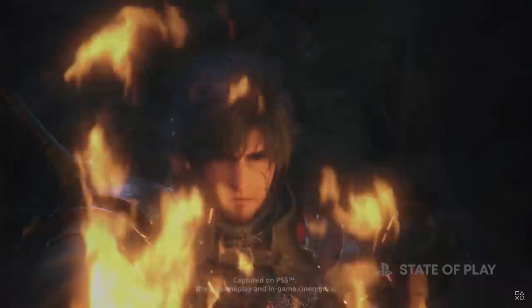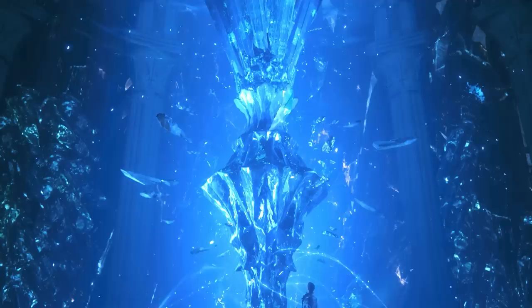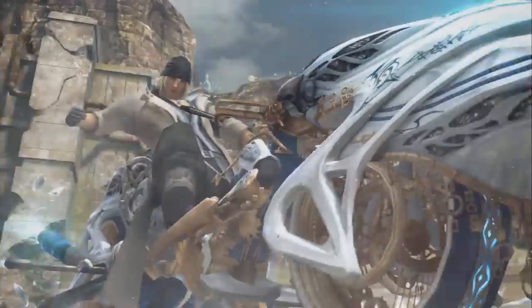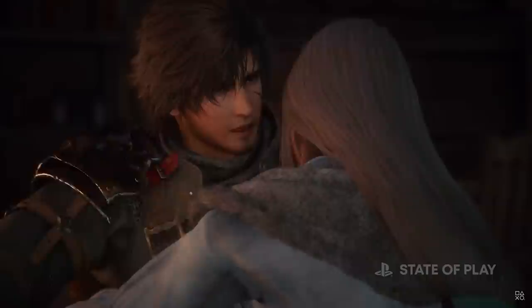Jill will have a playable section. Clive will begin the game estranged from Jill and not realise that she is Shiva. The realisation will knock Clive off the path of revenge that he is treading, and shift his focus to the mother crystals instead. He will realise that the icons and dominants are not bad by default owing to his relationship with her, and the goal instead will shift to freeing Valisteia of the icon curse via the destruction of the crystals. In XIII, Shiva was comprised of two twins as a standard form before evolving into the complete Eidolon as her gestalt. Jill and Torgol will have a similar relationship, and the pair together will reach new heights of power. Clive and Jill will not be directly romantically involved — there will be tension, but ultimately nothing will occur between the two. Jill will survive the end credits.